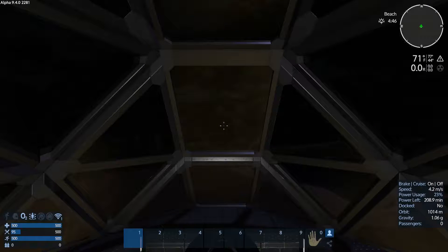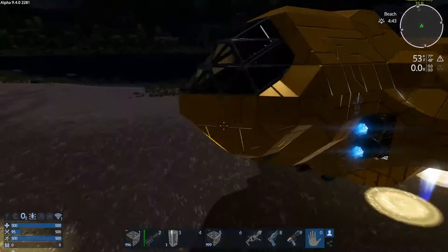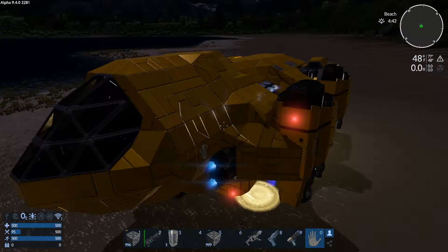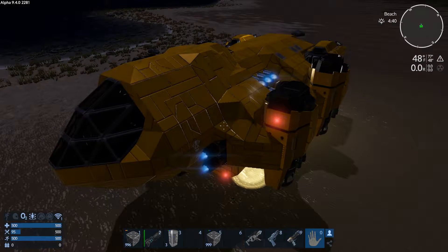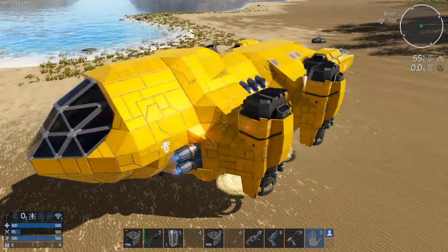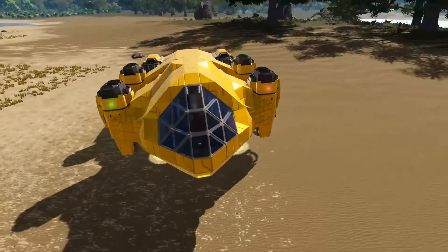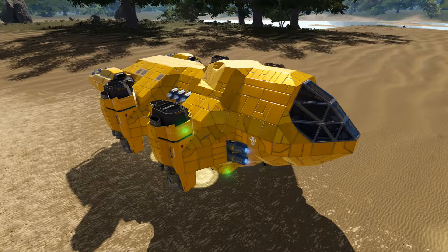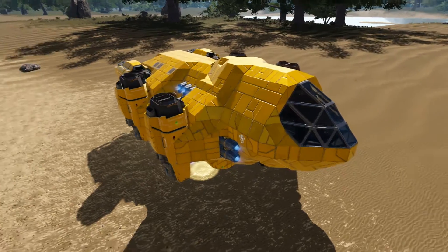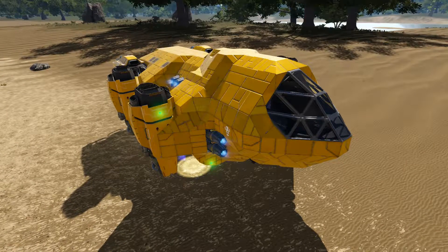That's all there is to show for this vessel. Again, this is the Hauler Monkey — first version of it. I've already field tested it with tons of weight and all sorts of scenarios, and it was able to carry stuff without going haywire, acting weird, or falling out of the sky. I hope you guys enjoyed the video. Please smash that like button and click subscribe — I'd like to grow this channel and get more content up there for you guys. Thank you very much and have a good one.